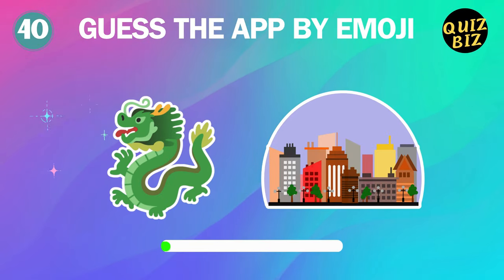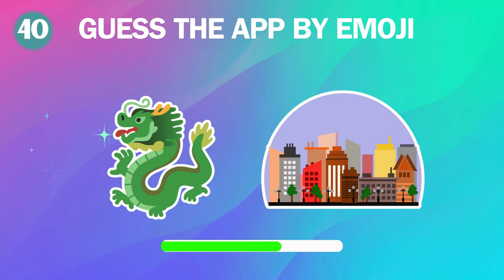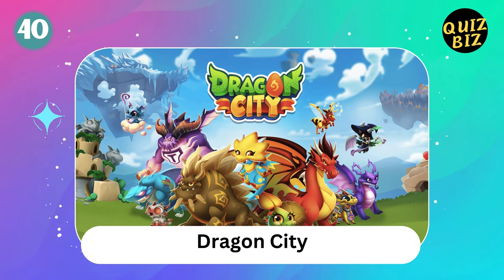40. Number 40, can you guess the app by emoji? That's right, it's Dragon City.